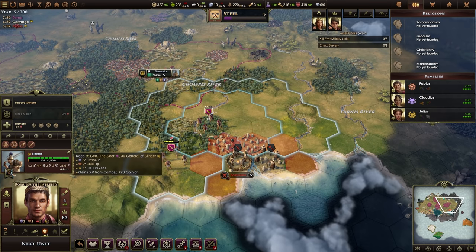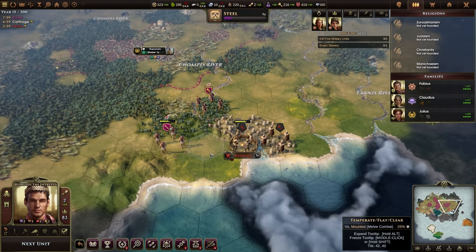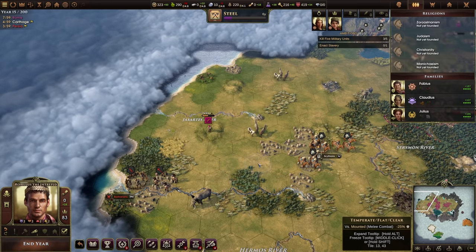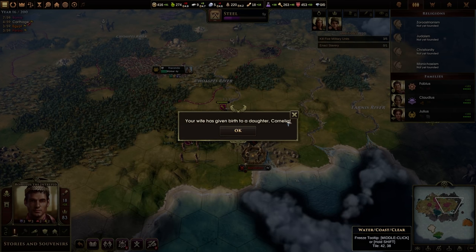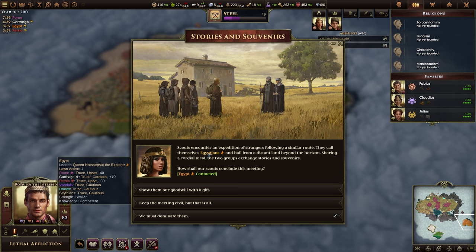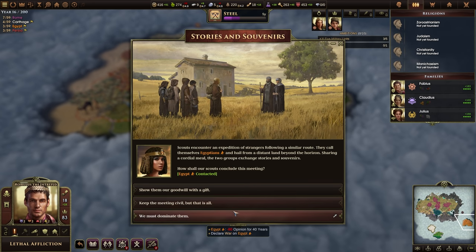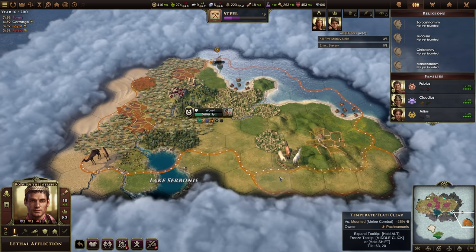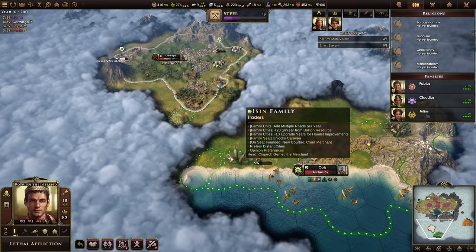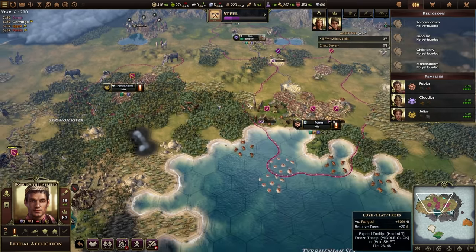Let's bring the slinger forward into combat and start clearing out this barb camp. We're taking a little bit of damage. My wife has given birth to a daughter, Cornelia. Our scouts have followed a similar route and they've met the Egyptians — I can take a gift, send a gift, have a meeting, or declare war. I'll just have a civil little meeting. The Egyptians are to my southeast, the Persians to my east, Carthaginians and Babylonians to my south, and nobody is to my north, which is interesting.